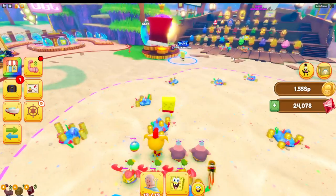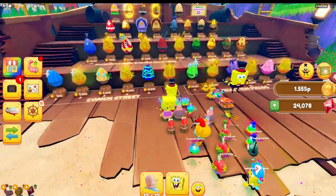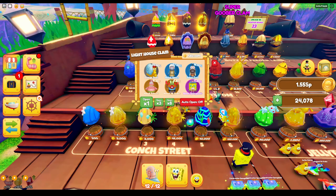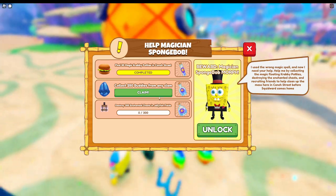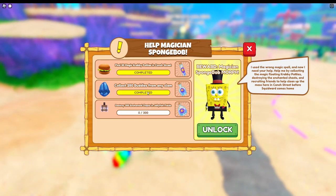This one's a pretty easy one. You just open literally any clam, 250 of them. I'll cut back to whenever I have that done. As you can see, we collected 250 buddies from any clam. We just opened a bunch of clams — that's the best way to do that. You get this Stardust bottle from it.